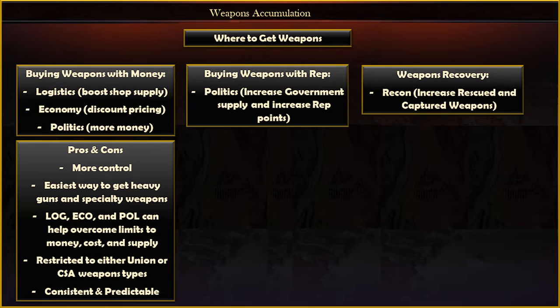Increasing logistics, economy, and politics can help you overcome some of the limits of the base values of money, cost, and supply. The downside is that you're restricted to whichever weapons are available to your side, whether it's the Union or the CSA. But it's all very consistent and predictable for planning purposes.